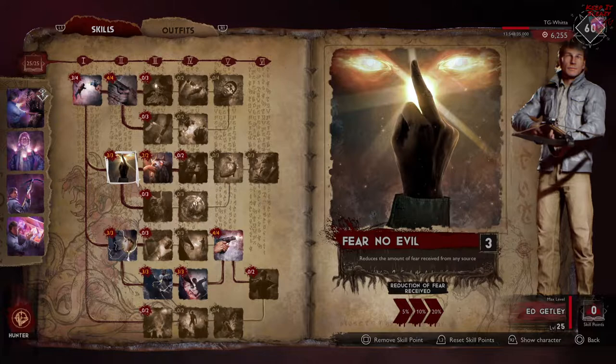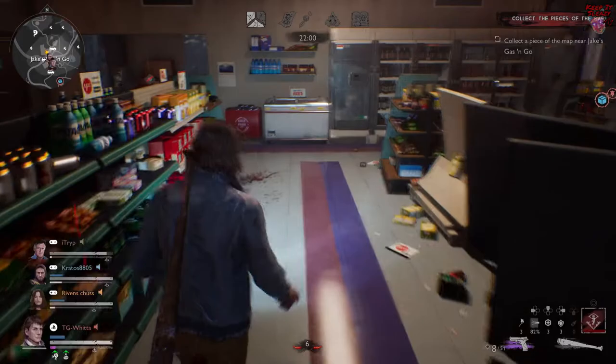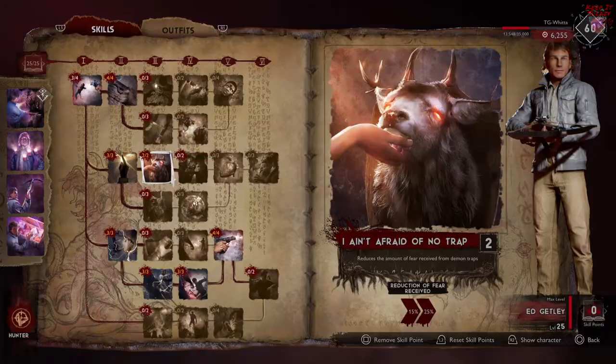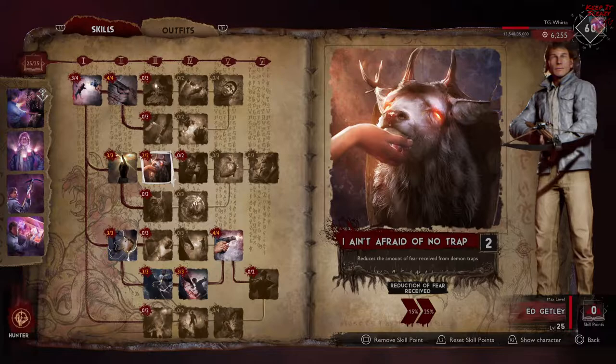Next is a full three points into Fear No Evil, and that's going to reduce all your fear by 20%. Not every hunter gets this because you would be sacrificing some damage points if you do. But I like to use it, especially as Ed, because he's going to be running around with his ability to stop traps, and a lot of times that's going to put you into some fearful situations. Being feared as a hunter is the worst thing you can do for your team, so you really want to manage your fear as best you can. In addition to that, I'm putting another two points into I Ain't Afraid of No Trap, which reduces the fear you receive from traps by another 25%, bringing the total reduction from traps specifically to 45%.